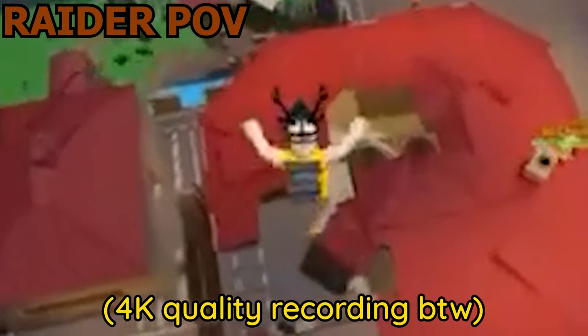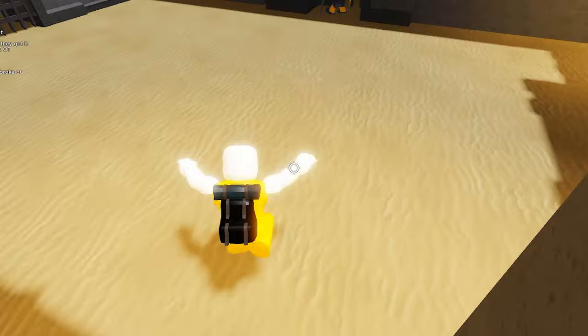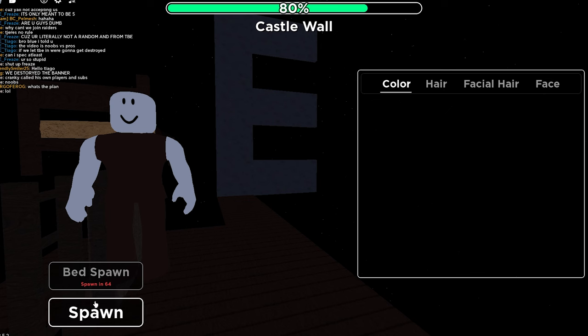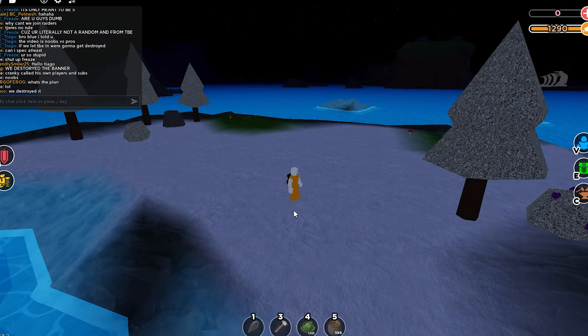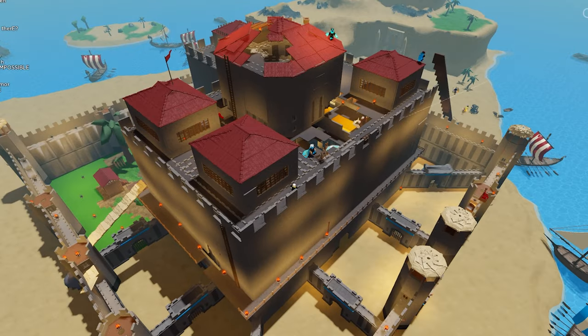A lone naked man was just not gonna cut it. I kept throwing myself at the walls anyway with no regard for my life at all. If the raiders were gonna have a chance at winning, it was gonna be through pure brute force. Even though the raiders weren't able to beat TBE in combat, they could keep respawning and throwing themselves at the castle — basically sacrificing their lives to do a bit of damage each time. And it was working. The castle was becoming extremely damaged.